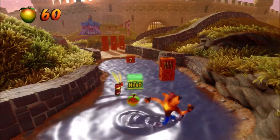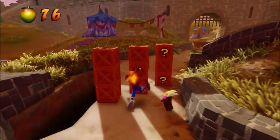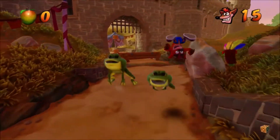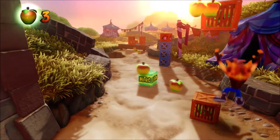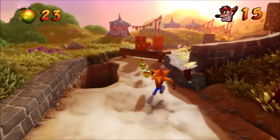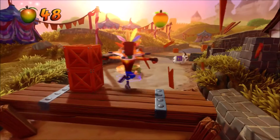You will note that in the N. Sane Trilogy, you can spin straight into the wizards and they are automatically defeated. In the original PS1 release of Crash Bandicoot 3, that did not happen — it actually took two hits to beat them. What happens in the PS1 version is that the wizard loses his robes and pretty much continues to blast you with magic while in his underwear. Seriously.